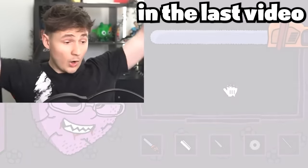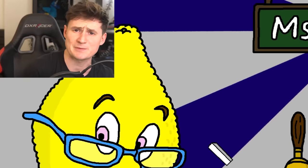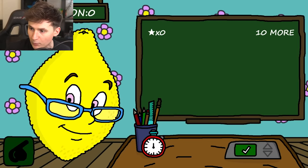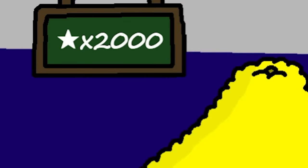Alright guys, we have done it - we've killed Mrs. Lemons. Today we are gonna get the final ending, which is decapsulation. The monster will be released hopefully, but we're still missing a couple things. We do have one part of the secret key, which is 12647, but we still don't have the other part.